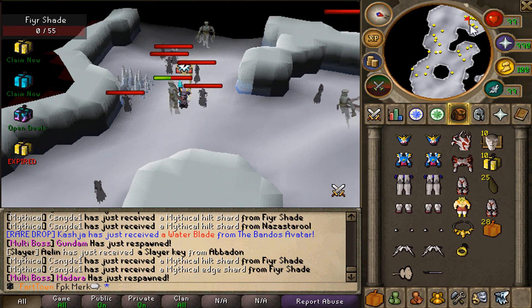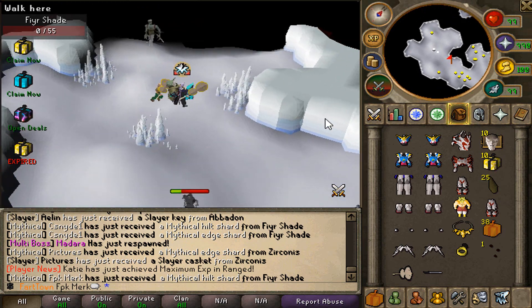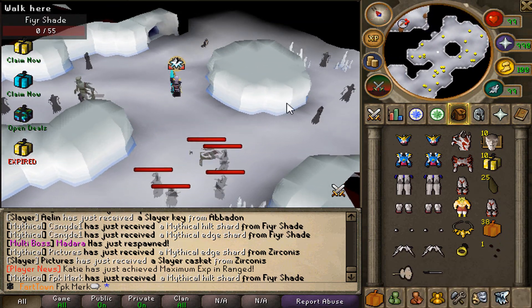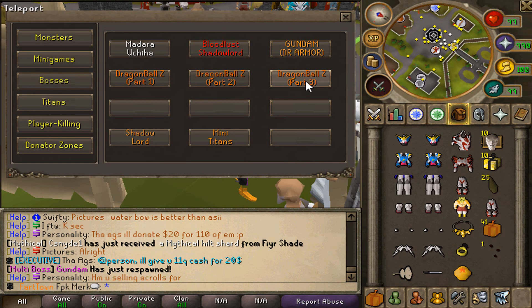I can't believe I'm even killing monsters over there as you can see. Someone else is here too, but yeah it's still so cool — we are getting so much stuff. We even got a Mythical Hilt Shard, let's go! That's so good.